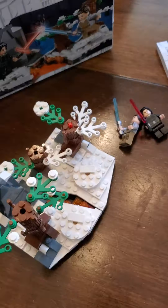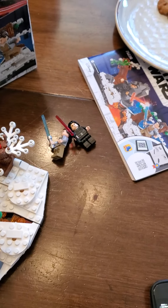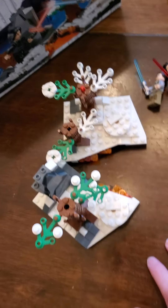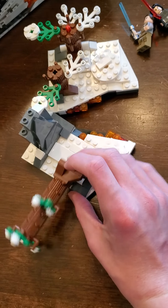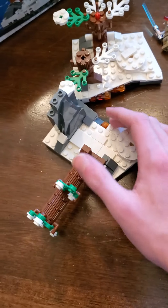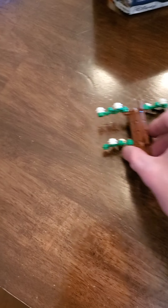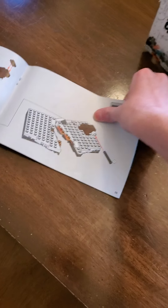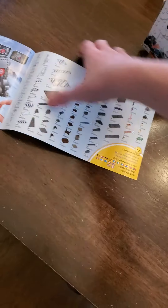And we also have the set itself. And then we have the set itself — similar to the Duel on Mustafar, kind of. Here's what the set looks like. It's got two trees, one that falls down — they both fall down actually. And there's some rock formations. Here are the instructions. Just like before. And here are all the minifigures and pieces.